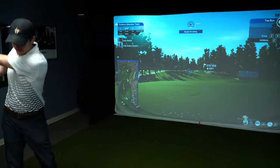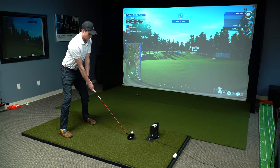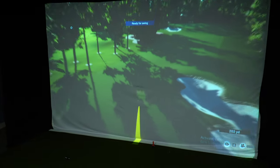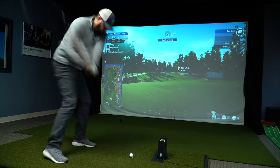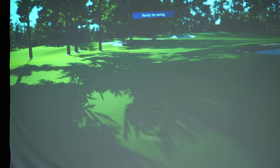Hole number one, 376 yards to the pin. Kelly's bringing out the boomstick to see what happens on this new sim. Nice shot — right in the fairway! Austin is scared of swinging the driver in here because in the past we've had a couple of incidents taking out ceiling panels. He's teeing up with a four iron and he'll probably hit it past my drive. He didn't quite out-drive me but we're like right next to each other.